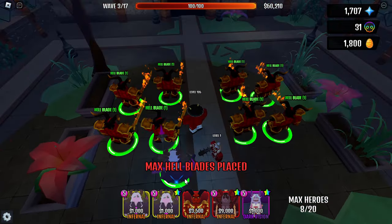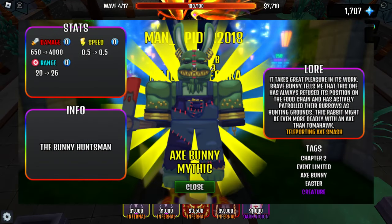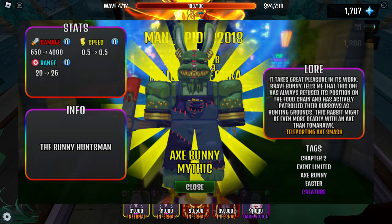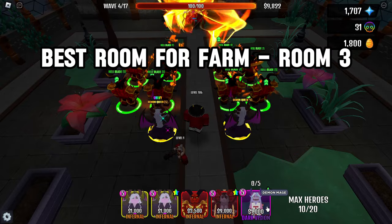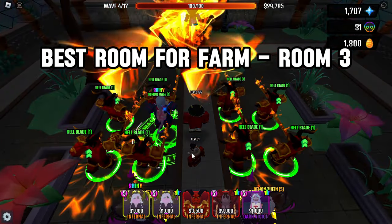On the fourth floor, you can get an Axe Bunny tower. Axe Bunny has 4,000 damage with 0.5 speed, so he can be a pretty good early game tower. Room 3 is the best for farming, with a time of 6 minutes. You can get this tower in about an hour of farming.